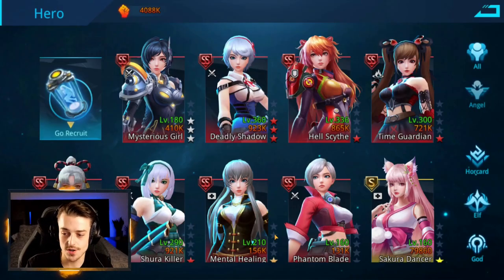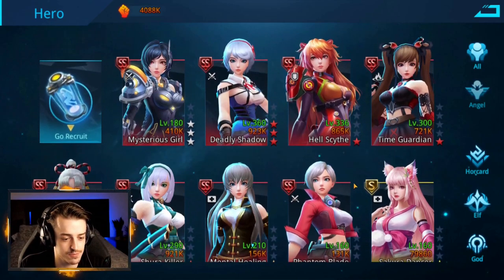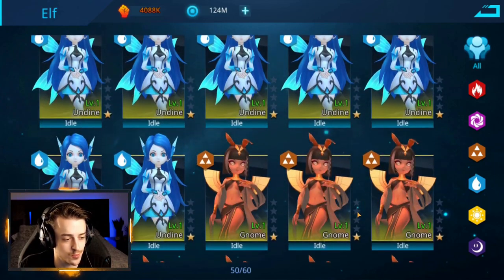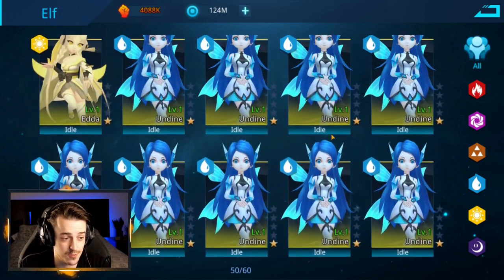So here we are back on the main account. We've got Mysterious Girl, Deadly Shadow, Hell's Scythe, Time Guardian, Magic Arrow, Shura Killer, and Mental Healing, as well as a Phantom Blade — those are our SS heroes. Our plan today is to give them some good elves. If you take a look, we've been stockpiling quite a few. Look at all these water elves, earth elves, air elves, and fire elves we've got. It's kind of ridiculous just how many we have.